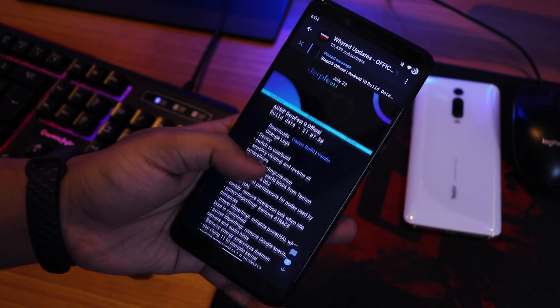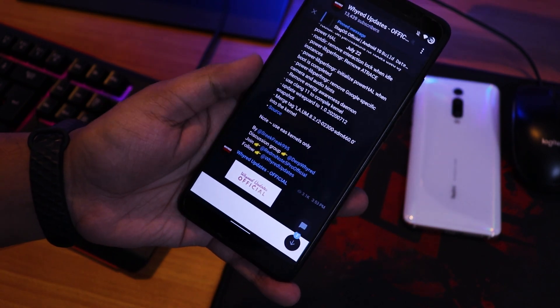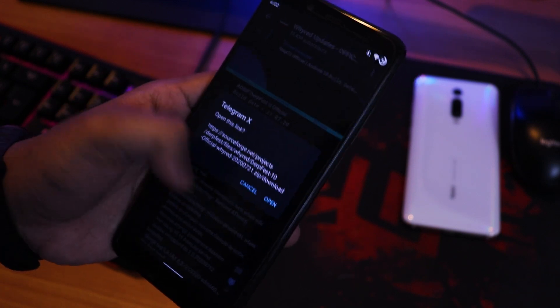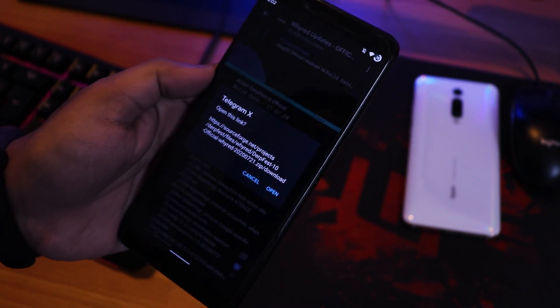Here you can see the changelogs listed. This build comes with two different variants: one including GApps and one excluding GApps, which is the vanilla build. The one I have flashed here on the Redmi Note 5 Pro is the GApps build.